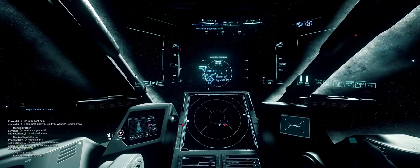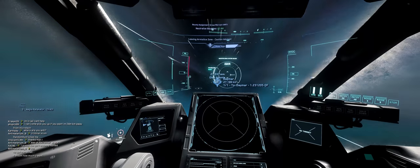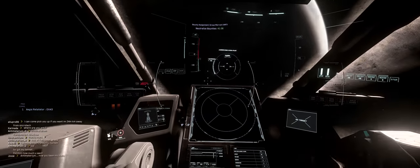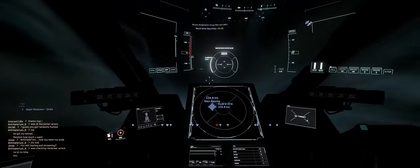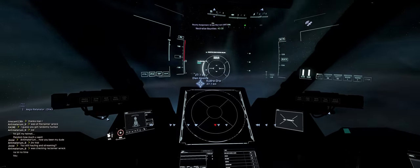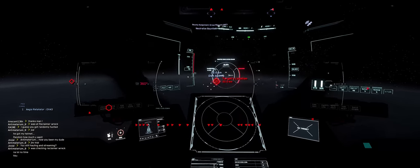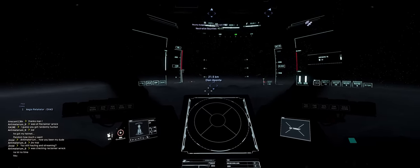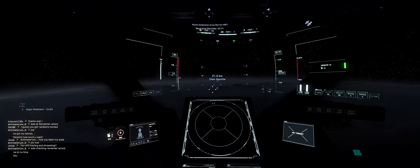We're first heading to Daymar, everyone's favorite moon. Let me know in the comments section if Daymar's your favorite moon in this game. And if it isn't, one - why not, and two - what else is your favorite moon? Right, let's do this. I'm very excited to see these size 9s get launched at people. Game plan is really simple - I'm going to travel towards the target fairly slowly, wait for the lock-on, fire it around six kilometers away, maybe closer. Only reason being is I want to give them as little time as possible to use decoys. Watch the explosion and leave the scene. I don't want to waste expensive missiles on non-targets.